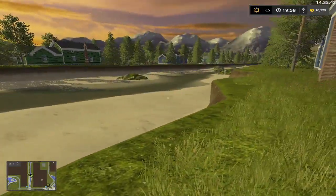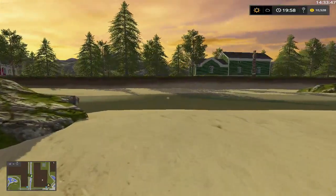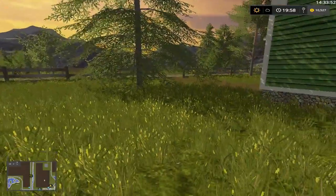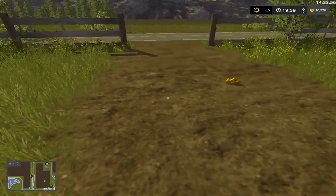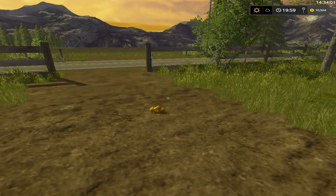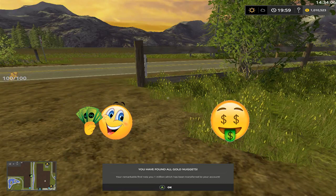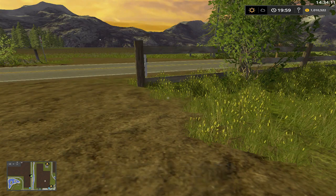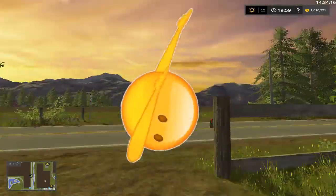One more folks, where is it? It's gonna be on this other side. Folks, this is it - this is the last gold nugget. Oh - 'You have found all gold nuggets. You're remarkable - find a net of one million dollars.' Folks we got it - oh I am rich again!